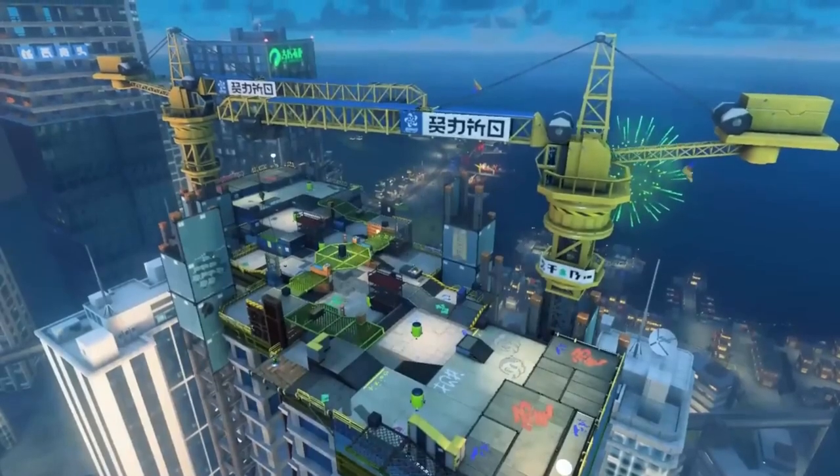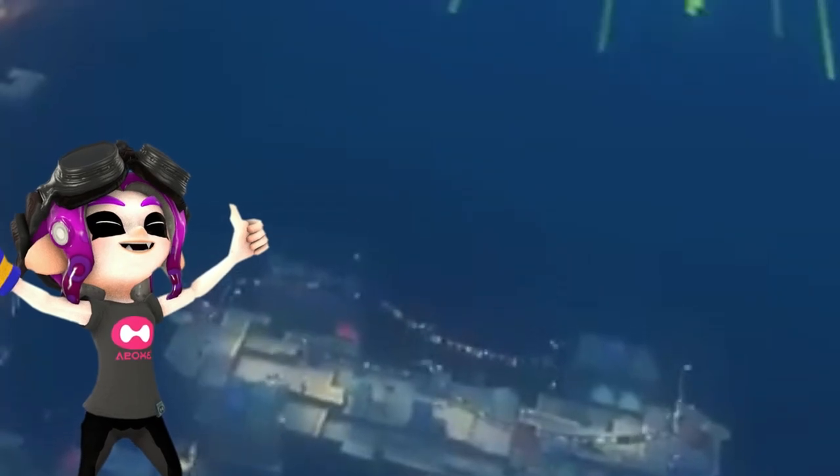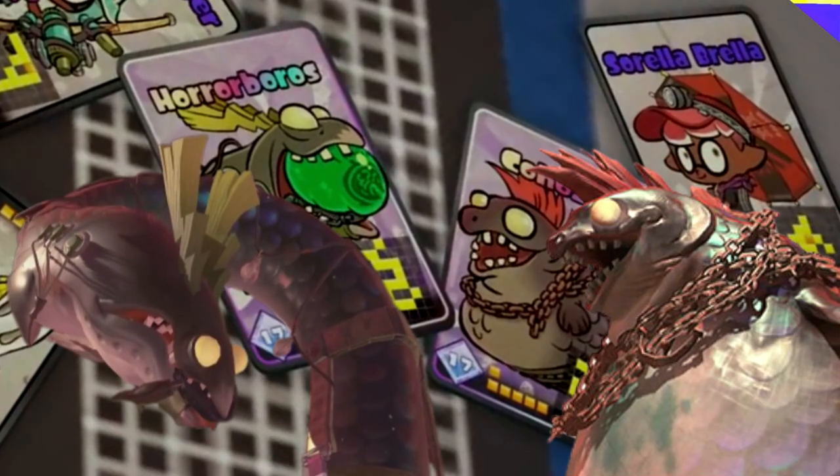Another cool thing is that Crableg Capital is located right next to Hagglefish Market — a very nice and awesome detail that Nintendo put into this stage, which I really applaud. We also have information on the new weapons with the tabletop cards, which also include both King Salmonids as rare cards you can collect.